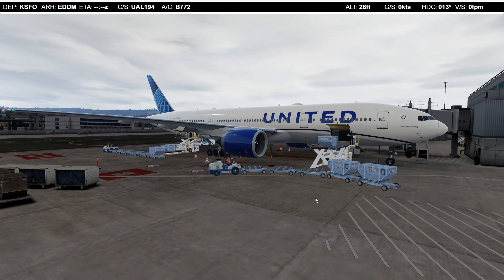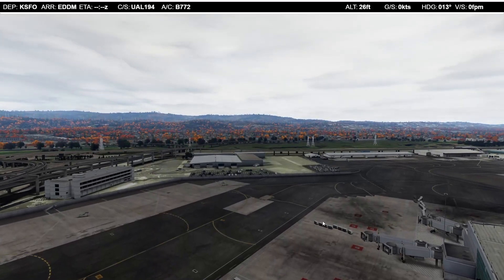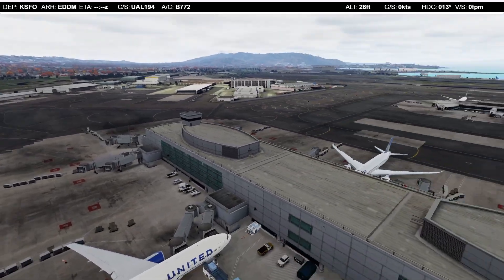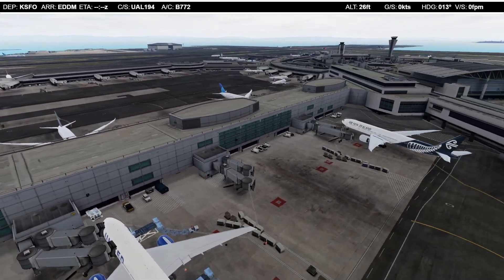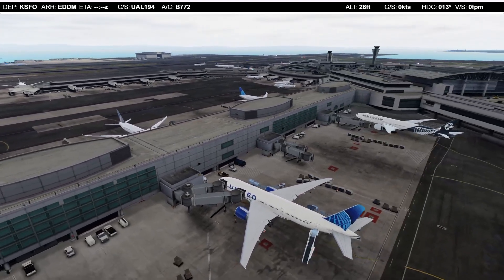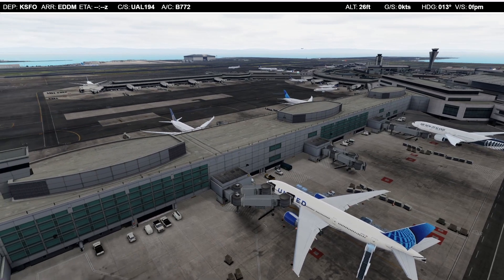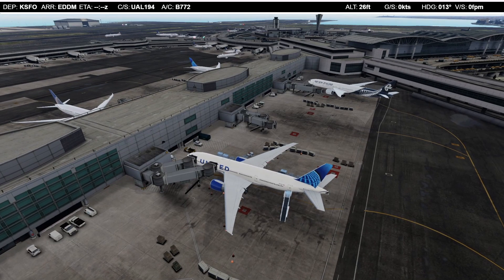Without further ado, let's maybe have a very quick look around — it's always fun to see what's around. You can see autumn is kicking in, all the leaves are colored. We are sitting here on the international gates at San Francisco. There's an Air New Zealand Triple Seven and some United Dreamliners on the other side. We are flying offline today, so you are seeing the AIG AI traffic here.